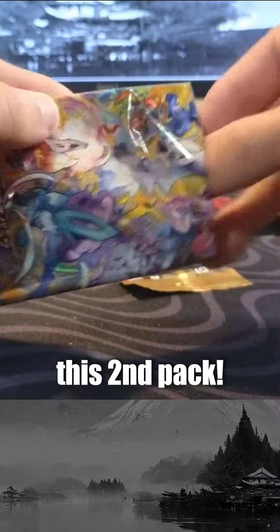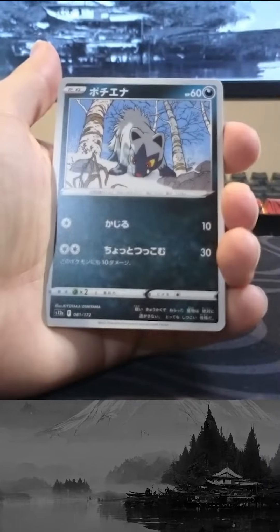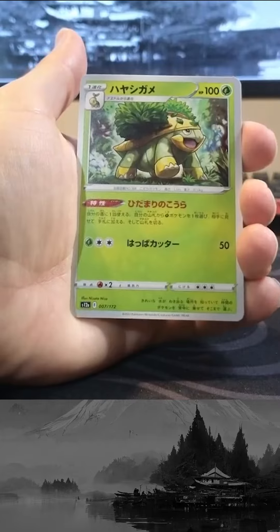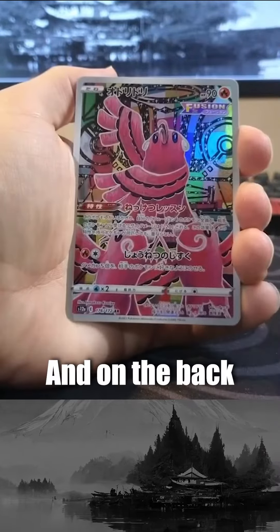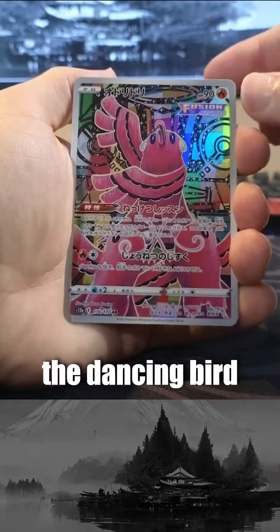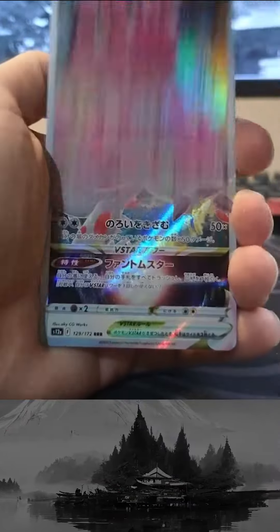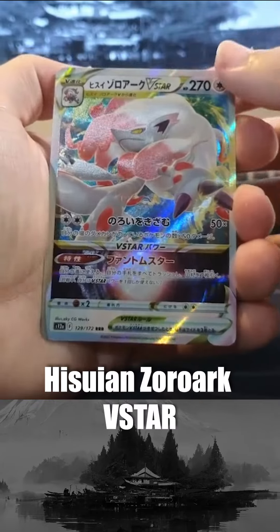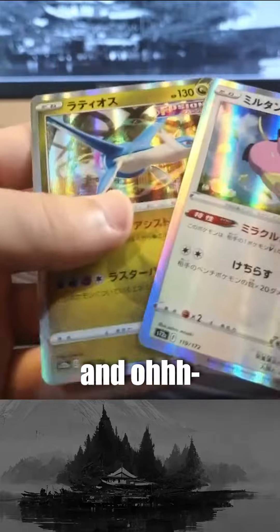Let's go ahead and cut into the second pack. We got a Solrock on the front, Mareep, got a Poochie, Turtle, Pokey Rescue, Trainer, Dragon Trainer, and on the back we got Oricorio, the Dancing Bird. They come in a few different styles — this is the Fire version. Oh my god, we got a Hisuian Zoroark, Milk Tank, and oh, not bad.